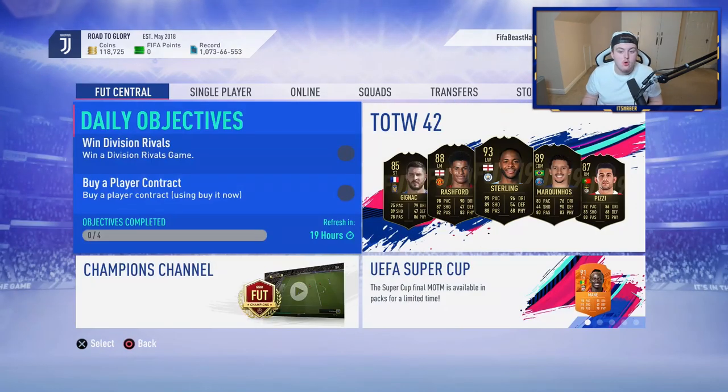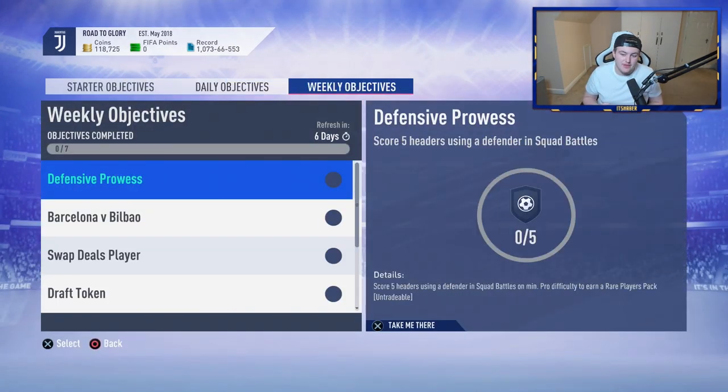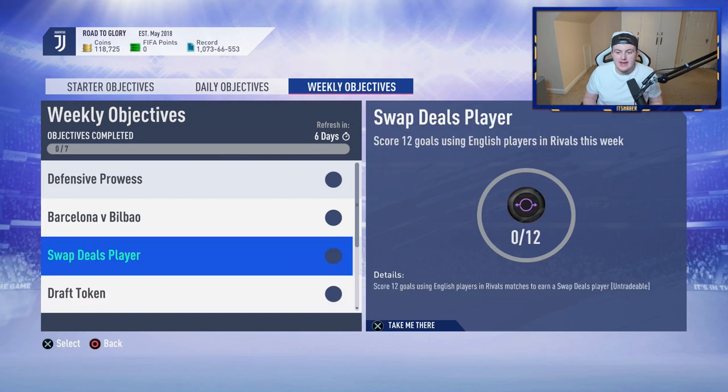Now if you guys don't know, EA actually released the 10th Footswap player for this month into the Weekly Objective. You have to score 12 goals using English players in Rivals this week. It could be done literally in one game, it could be done in 100 games — it doesn't matter, you just have to go ahead and do it.